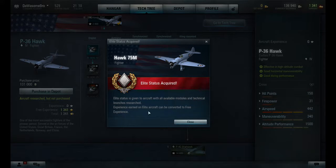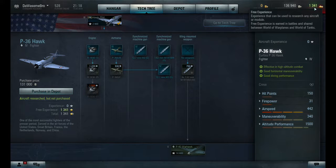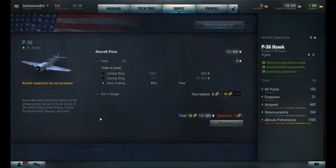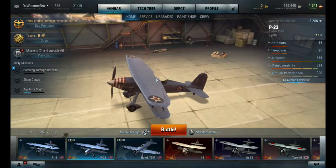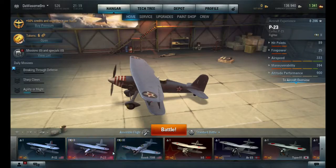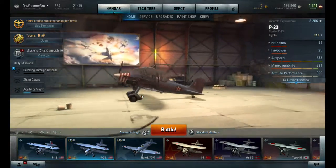Elite status acquired for the Hawk 75M. As you see here, elite status is given to the aircraft with all the available modules and technical branches researched. Experience earned on elite aircraft can be converted to free experience. So now I can purchase the next plane. At least now I have the Hawk 75M as elite, and I'll play with both the P-23 and the Hawk 75M today. Let's go to the hangar — here's the P-12, P-23 with a paint job, and the Hawk 75M. These two are now elite, so first we will play with the P-23.